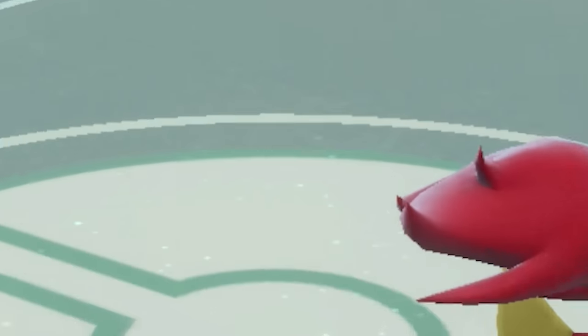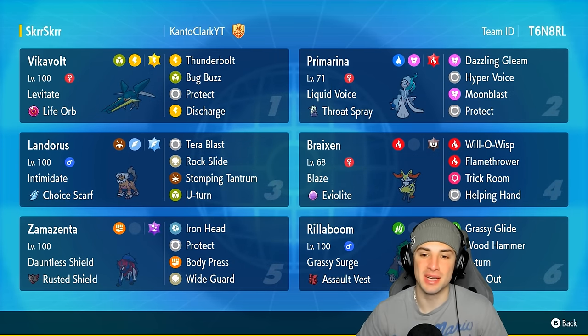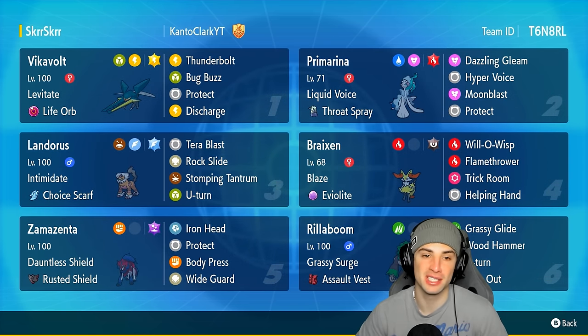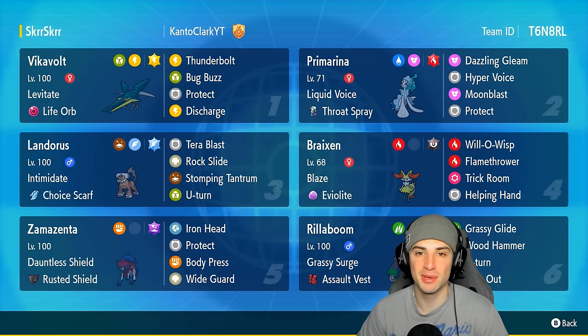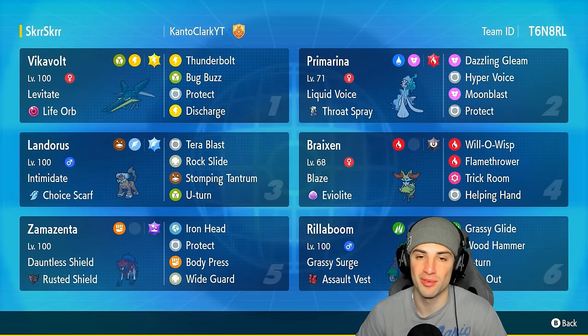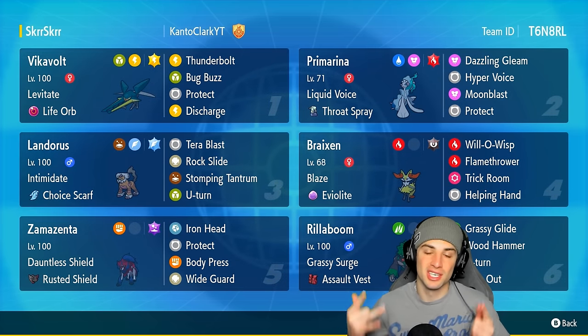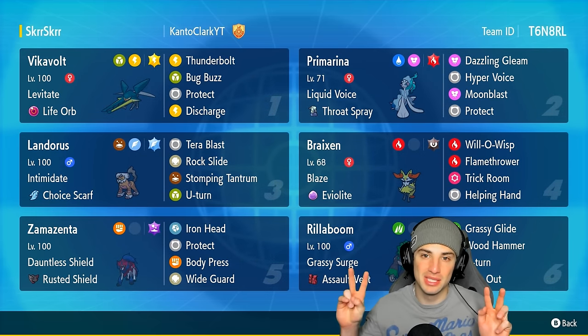There it is ladies and gentlemen — a two and one winning record with this amazing off-meta Vikavolt Trick Room team. I love Vikavolt so much, and Braixen was papa Trick Room throwing Will-O-Wisp left and right. Vikavolt was amazing with that Electric Tera type and Life Orb doing big damage with Bug Buzz, Discharge, and Thunderbolt. But guys, that's gonna be it for today's video. If you enjoyed the content, smash that like button, and if you're new here click that big red subscribe button so you know when all my videos go live. You guys rock — stay positive and I'll catch you on the next one, peace out everybody!